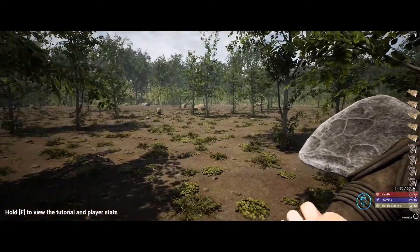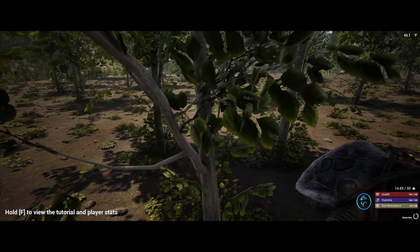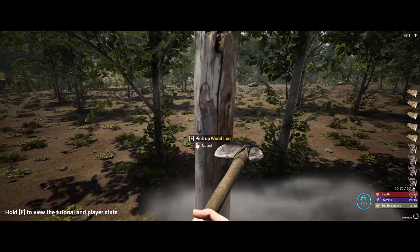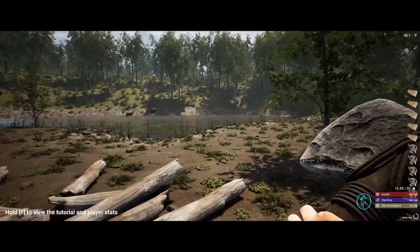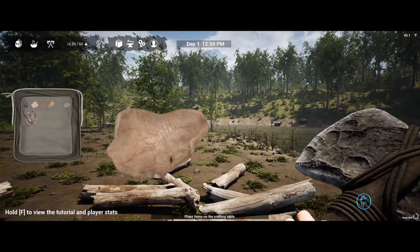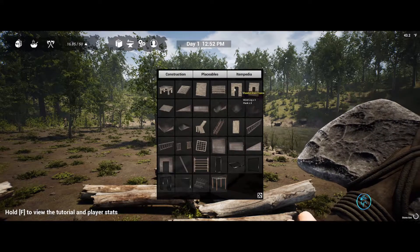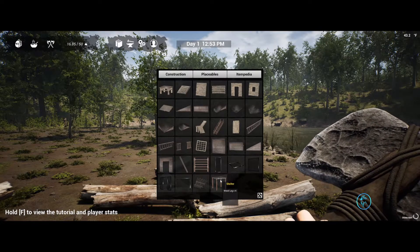They've got other dangerous things in here too besides zombies — like bears, wolves, other wild animals and things. Let's see what can we make. Let's check the recipes, let's build.